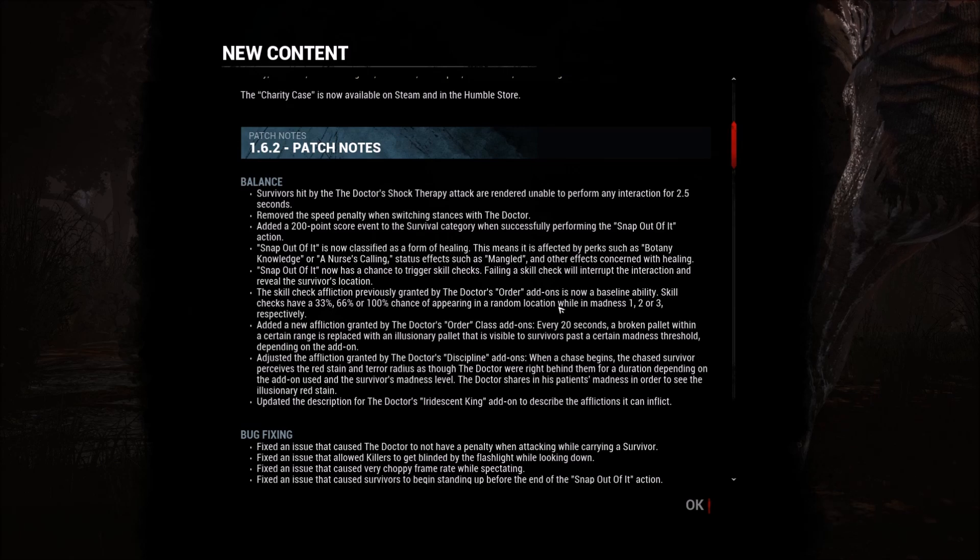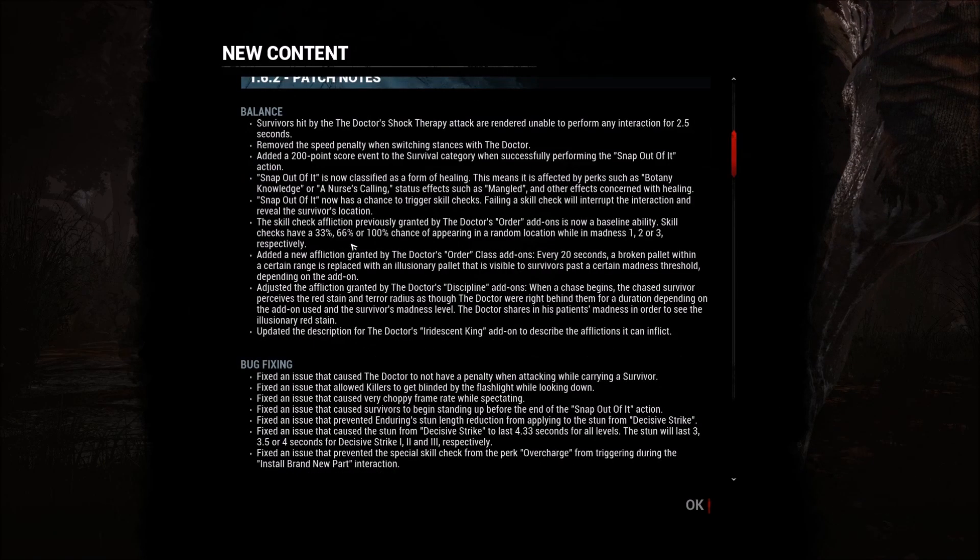The affliction previously granted by the Doctor's add-ons are very, very bad. Within a certain range, a broken pallet is replaced with an illusionary pallet visible to survivors past a certain madness threshold. The add-on adjusts the affliction granted by the Doctor. Once a chase begins with a survivor, the survivor perceives a red stain toward the Doctor right behind them, depending on the add-on's updated description.